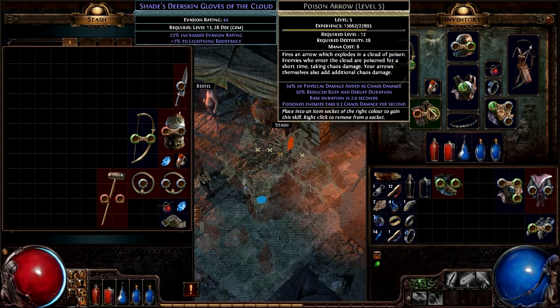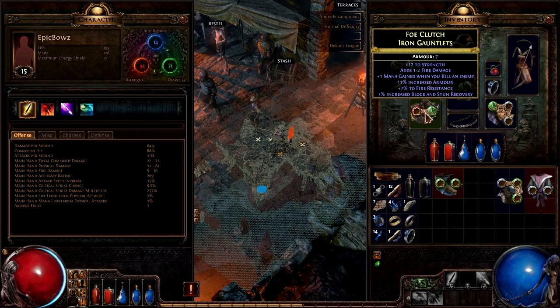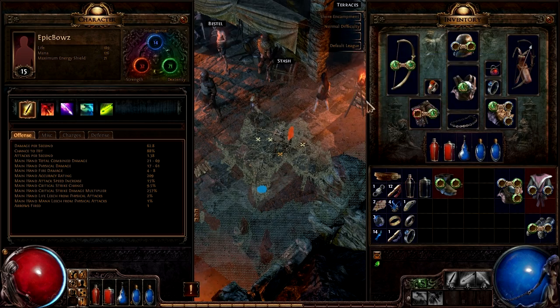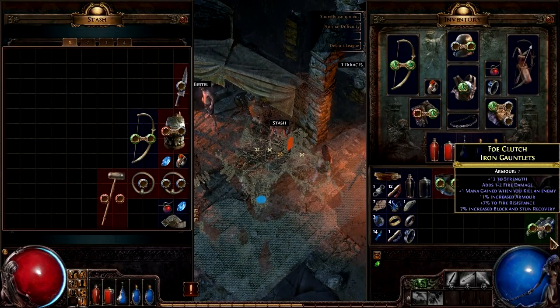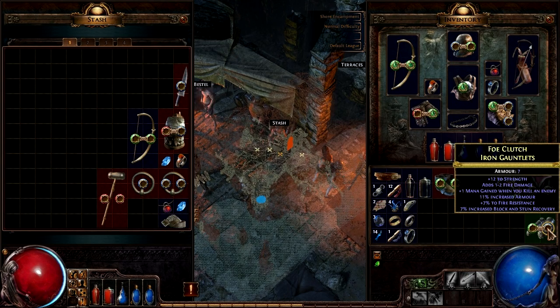We don't use those, do we? I wonder how much more damage I do when I actually have this equipped. We do 62.8, and now we do 64.9. The reason I'm keeping those instead is because the evasion rating is a little more important than the damage — it's only a two point difference in damage, it's not really going to save us from anything.